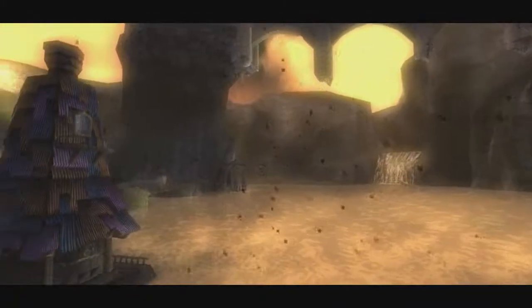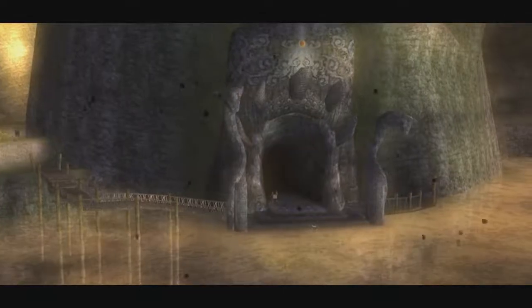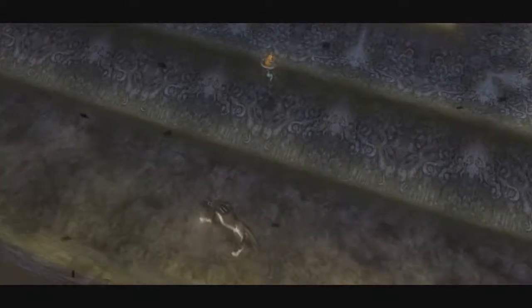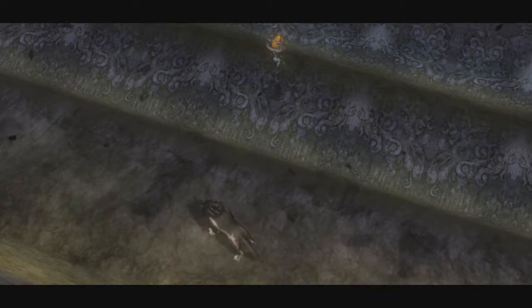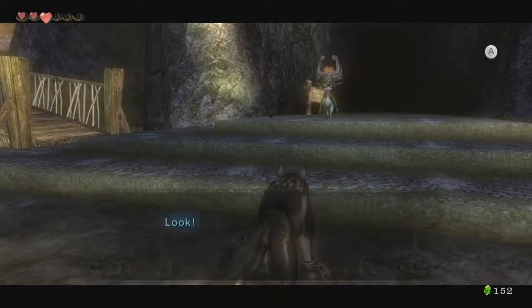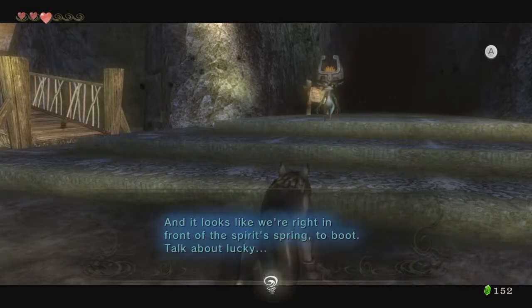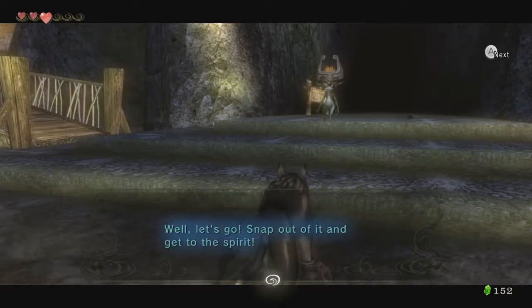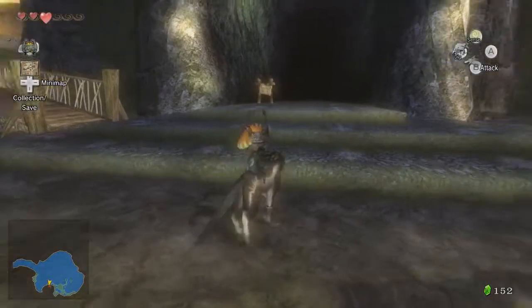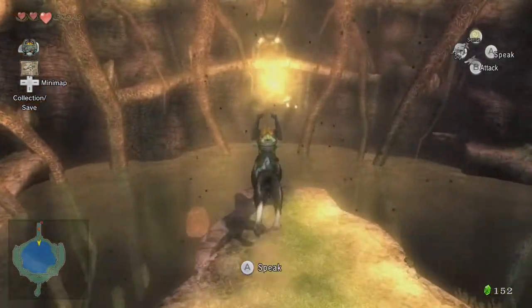And just like that, we're back in Lake Hylia. Last time, we managed to restore the water flow to Lake Hylia and pretty much the rest of Hyrule, and now we have the ability to access this place. We got washed all the way down to Lake Hylia, just as I predicted, and it looks like we're right in front of the Spirit Spring. Talk about lucky! Let's go, snap out of it and get to the Spirit.